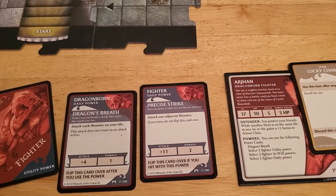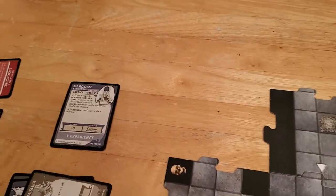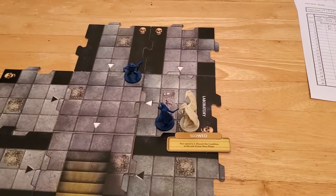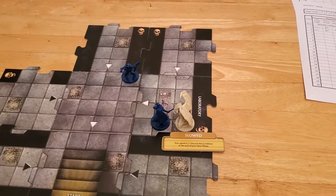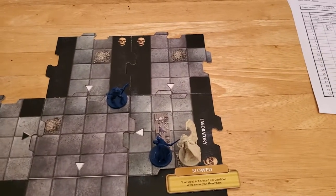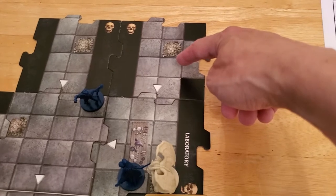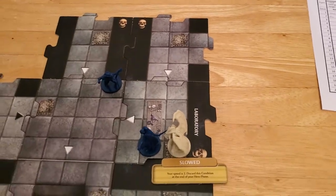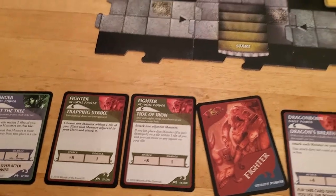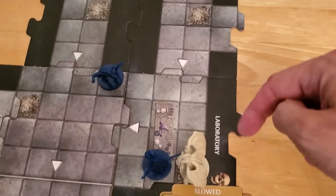If Arjun comes down next to the gargoyle and uses precise strike, he gets two chances to hit it because of the reroll - that's a pretty good chance of hitting and killing it. But then he doesn't explore and he has to take an encounter for not exploring. Then it becomes Alyssa's turn and she can move twice and definitely explore. Alternatively, Arjun can pull the gargoyle up using his utility power, do one damage, and then explore - but that brings out another monster.